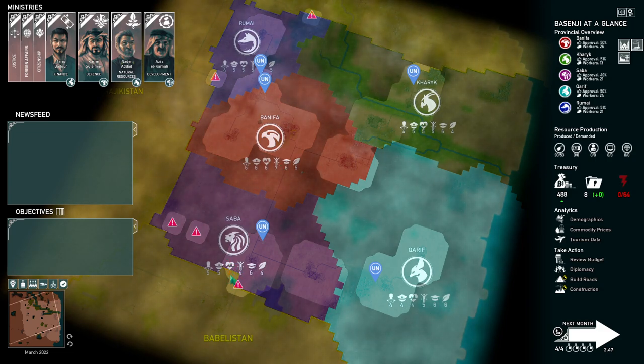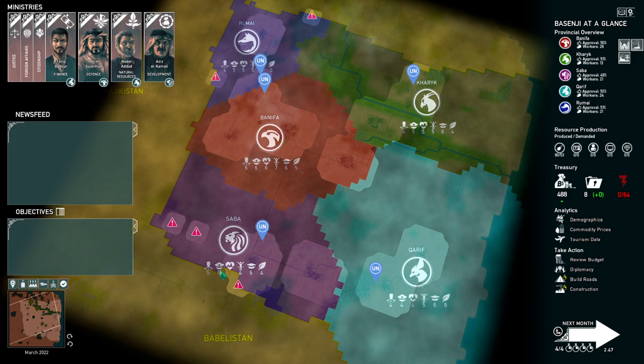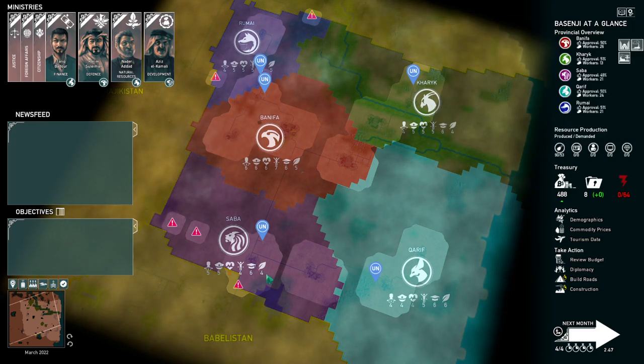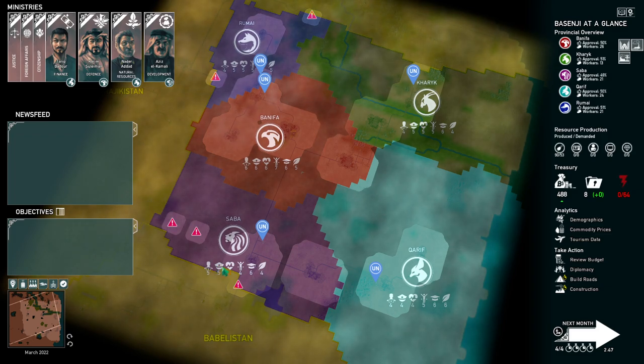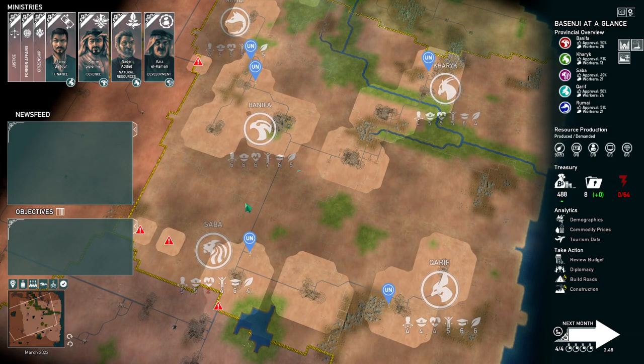Saba right now has a problem with health — two in health. Education is good, happiness is okay, policing is fine. We can deal with this stuff.